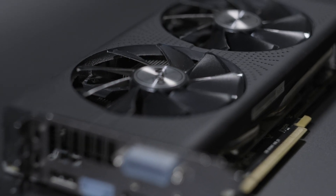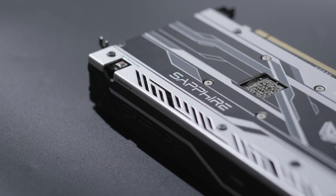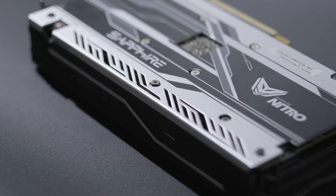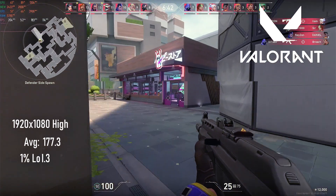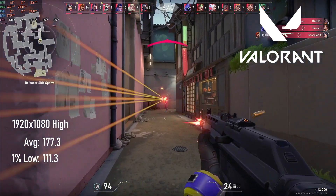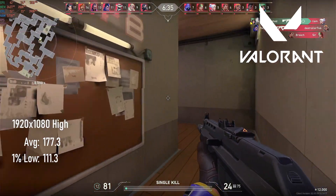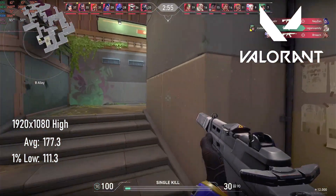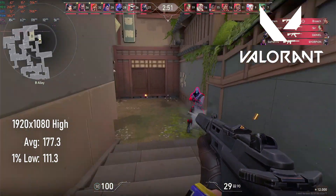An older AMD Ryzen, for example a Ryzen 5 1400, or earlier quad-core Intel i5s might not get the full benefit of this GPU in some games, particularly those that deliver higher frames per second. Valorant is just one of those games that doesn't really benefit much from this setup — the measured 177 FPS average and 111 FPS 1% lows are actually lower than those I got from the R9 290X, so the graphics card is clearly not being used to its fullest in this title.